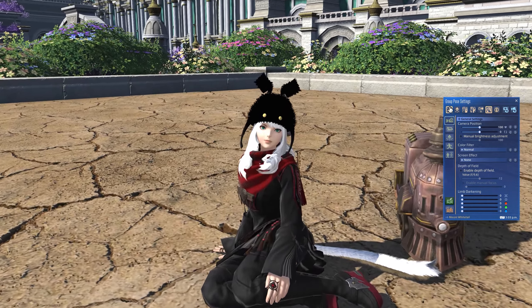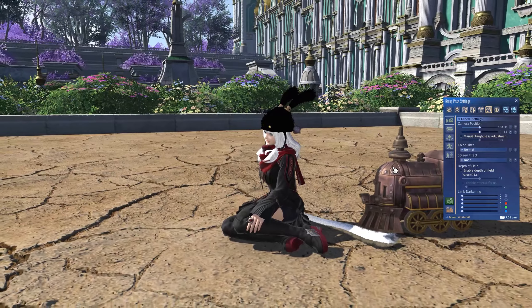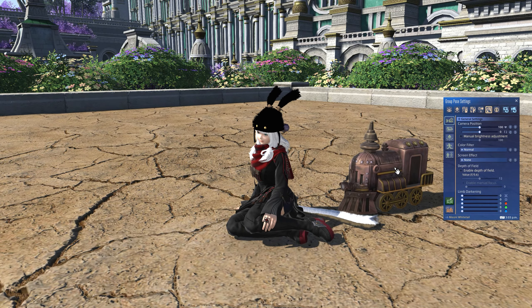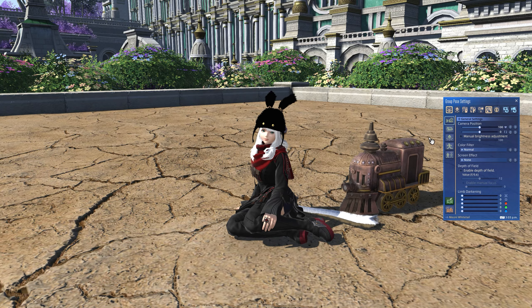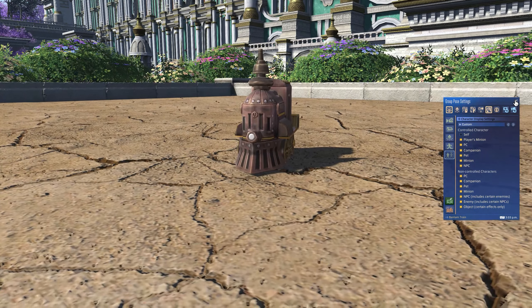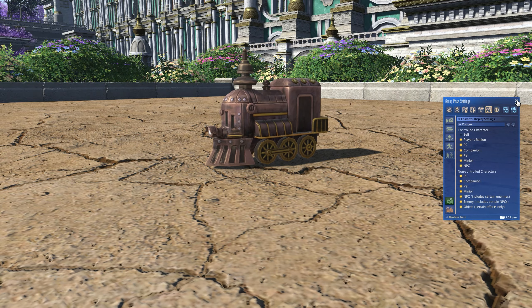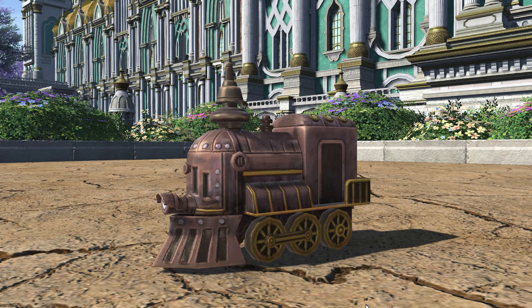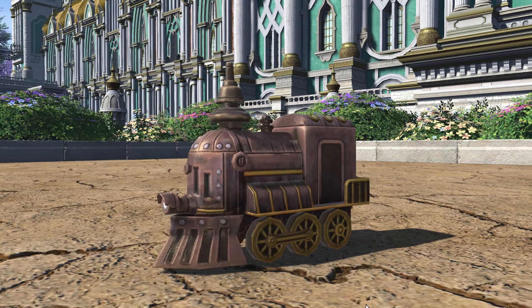Summon your Bantam Train minion. 'It choo choo chooses to haunt you' — nice Simpsons reference there, fantastic. The lore reads: 'This model train was assembled from mysterious parts salvaged from the bottom of the sea. Who it was meant to carry is unknown, but it is somehow tinged with a phantasmal air. Curiously, despite having no mechanism for self-propulsion, it tirelessly chugs along after you.'